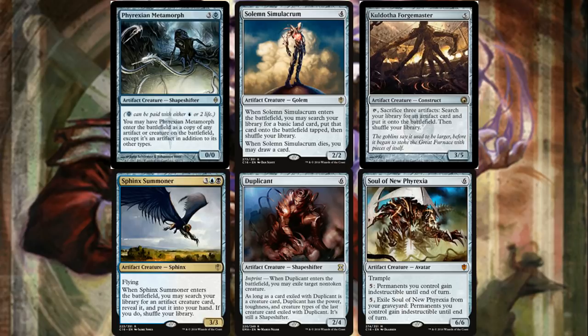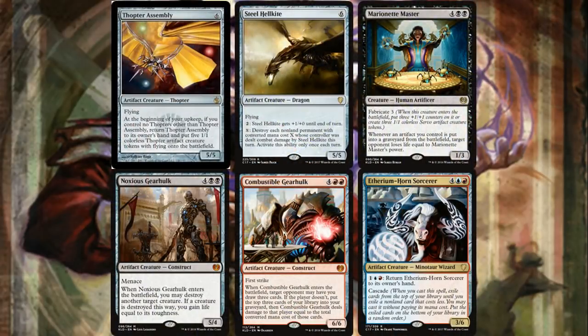Sphinx Summoner gets us an artifact creature from our deck. Soul of New Phyrexia has the activated ability both on the field and in the graveyard — it can make your permanents indestructible. Thopter Assembly: sacrifice all five thopters you get off of it, you get an extra turn, the Assembly returns to your hand, replay it, and keep doing this until you have enough mana to win the game — infinite turns. Steel Hellkite is awesome removal, can deal with multiple permanents if it deals combat damage.